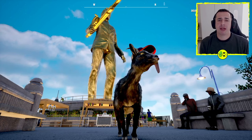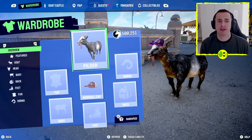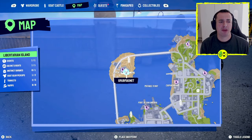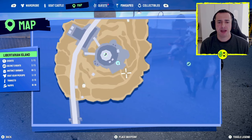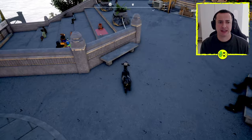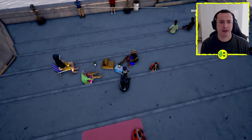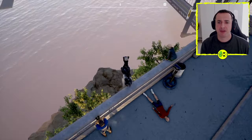Hey everyone, I'm in Goat Simulator 3 and I want to show you how to get the Capra Erectus skin, which is going to be the human skin. If we have a little look on the map where we are in Libertarian Island, the big chap is behind me and we're going to go down just around about here to find this. We're going to go over here and have a little look over the edge and make sure we sort of come down to about the right area.